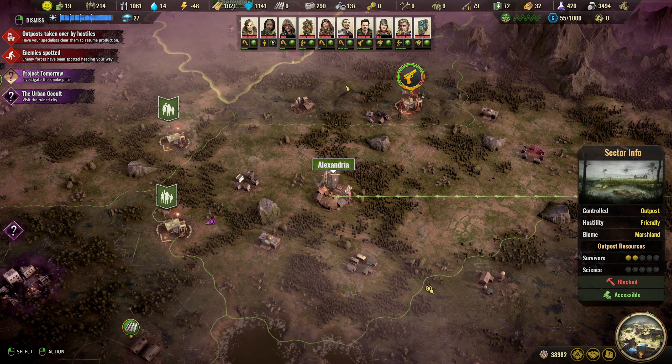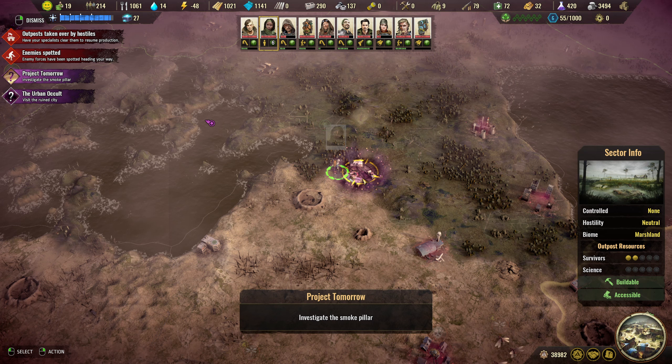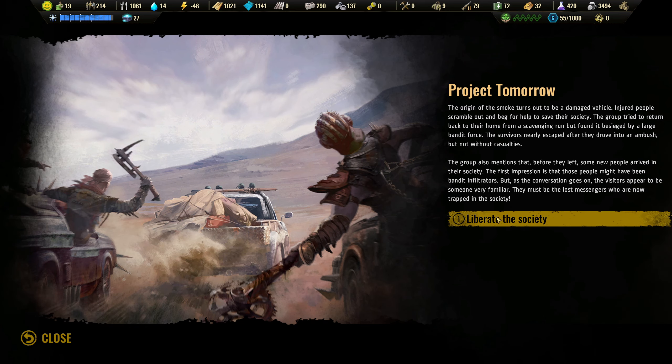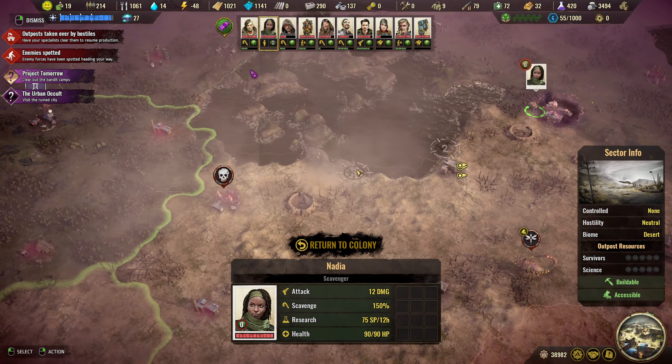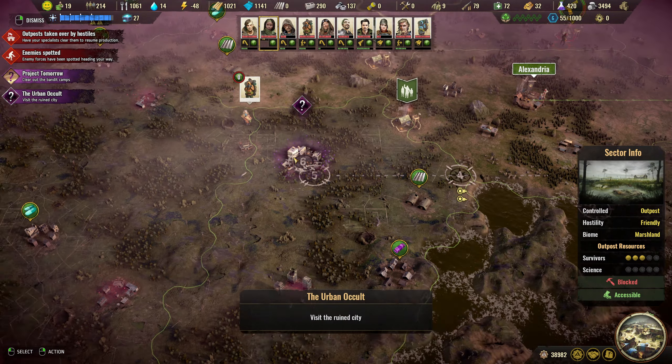We've got a specialist ready. Project Tomorrow. The group tried to return back to their home from a scavenger run but found it besieged by a large bandit force. The group mentioned that before they left some new people arrived in their society. First impression is that those people might have been bandit infiltrators, but as conversation goes on they must be lost messengers trapped in the society. Liberate the society - okay, where does that take us? That takes us back over here, so you're going to have to go back that way.